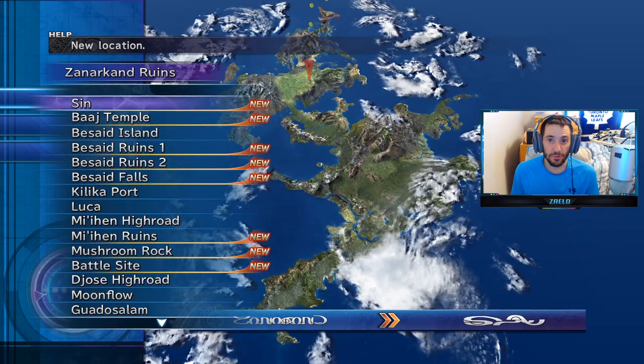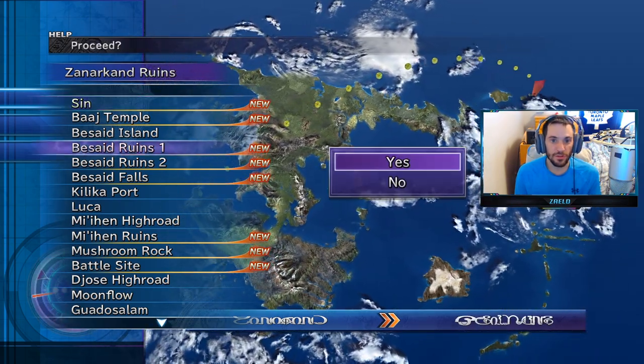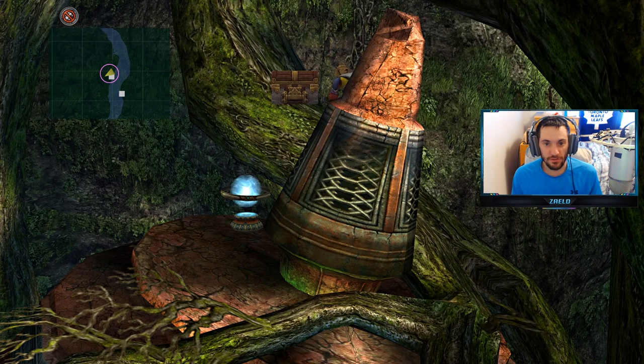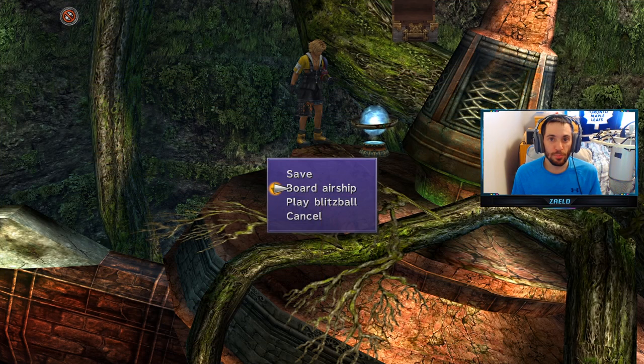So what we're going to do this episode now is collect some of the items. Let's start with Besaid Ruins number one. I'm just going to skip everything just so I can show you guys where to go. The chest is right here — Victorious. Victorious is an armor for Rikku which will give you Lightning Proof, Fireproof, and Iceproof. Now board the airship again.